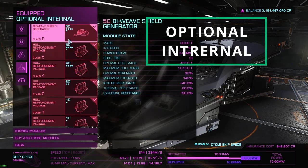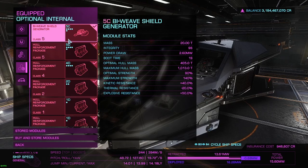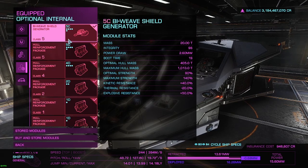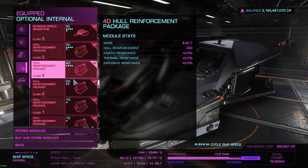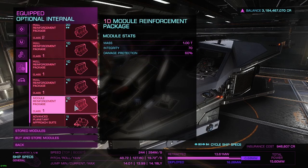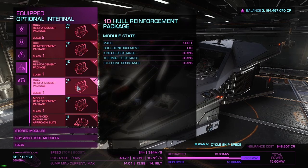Next is the optional internals. Starting off with the shield generator — this is a 5C bioweave shield generator. Because this is a small ship, having a bioweave means that even though the shields can be taken down quickly, they recharge far faster than any other shield generator available. Next we go through the other modules, most of which are D-rated hull reinforcement packages: a size 5, a size 4, two size 2, and three size 1 hull reinforcements. You also need at least one module reinforcement package to protect your ship's modules — you can swap out one of the class 1 hull reinforcement packages for it, as it doesn't take any power at all.